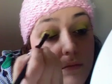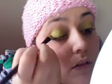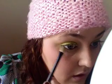I'm going to apply the lighter green side of the Fresh Green Mix all over the lid — just the lid itself. I'm going to leave the inner corner open for a lighter green color, and I'm also going to bring a little bit of that down below as well.